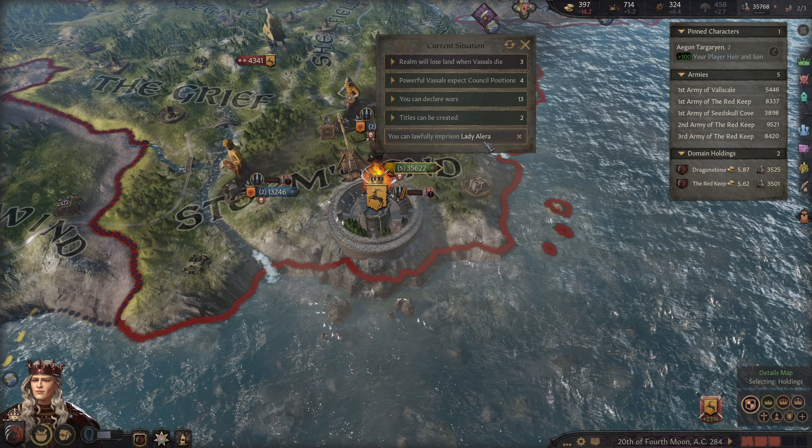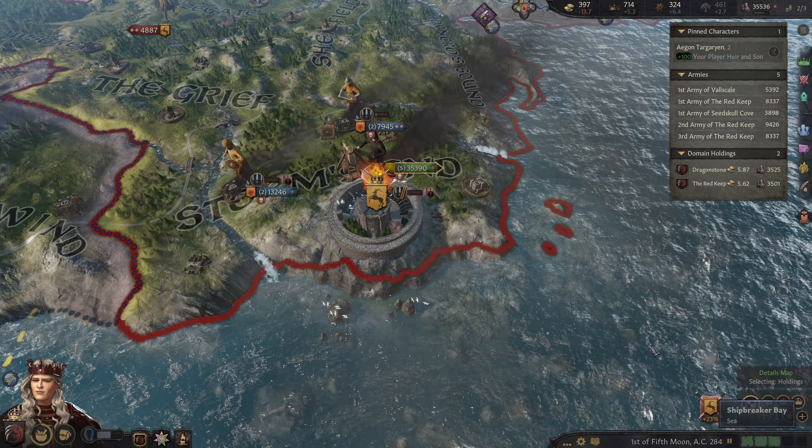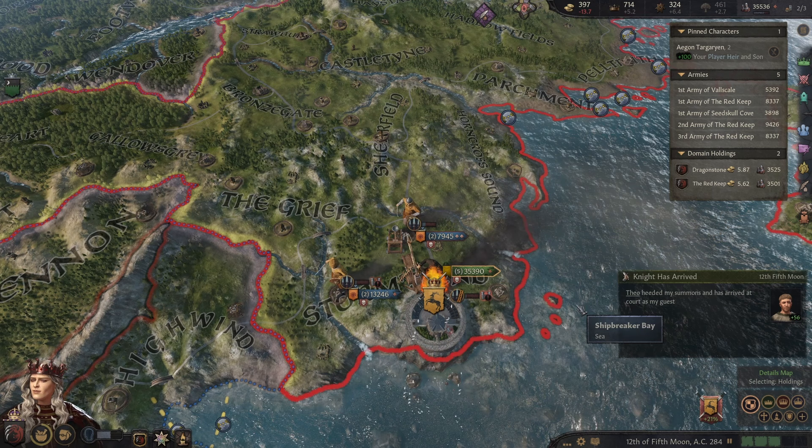Now we can lawfully imprison Lady Alira — she's a fornicator. Oh dear. Already the Crusader Kings free stuff is starting. Pembroke is under siege — that's probably not good. As long as King's Landing or Dragonstone doesn't become besieged, those are the two important ones.